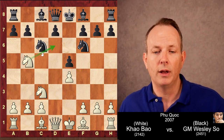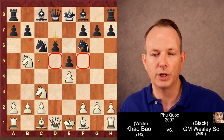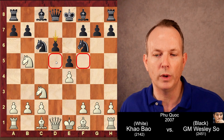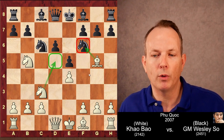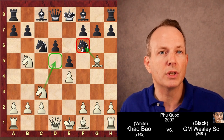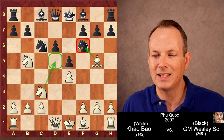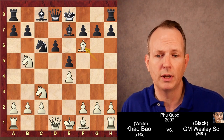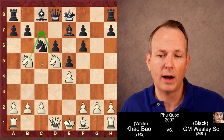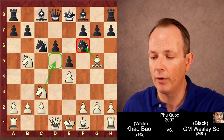Knight goes to B5, threatening to pop into D6 with check. So black plays D6 first, but notice these light-squared weaknesses on D5 and F5. Now, Bishop to G5. What white wants to do is chop on F6 and then play a knight into D5 so that the knight can't take it. For example, if black just plays Bishop to E7, he's basically already lost — Bishop takes on D5, the knights crash in on C7, and the game is basically over.